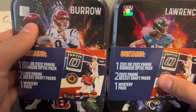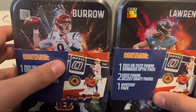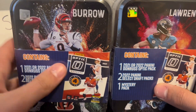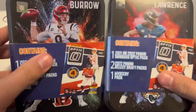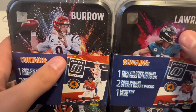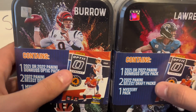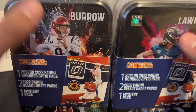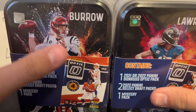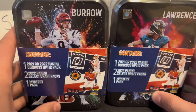We got Joe Burrow and Trevor Lawrence tins — these were from Walmart, just picked them up at $24.99 a piece. For four packs that's not the best; usually blasters at that price have six or seven packs. But I figured we'd try these out. I believe these are a newer format — I know tins have been around a while, but this specific format I think just came out.